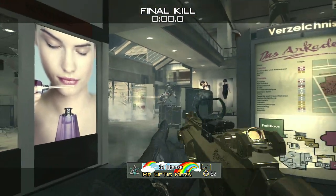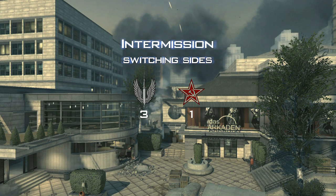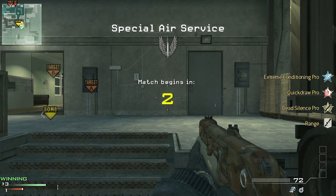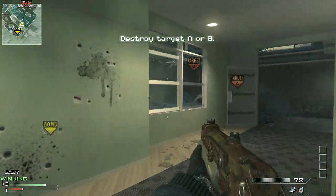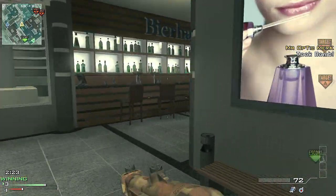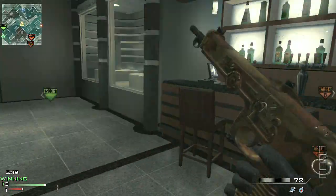In SND, it's usually two people on the main bomb site, one person in the middle of the map, and one person watching the flank. That's the setup teams are going to be using most of the time unless they're trying something risky and new. If you're just playing a standard game, that's basically what you're going to be seeing.